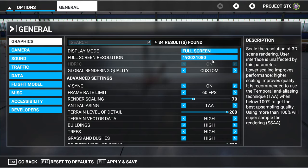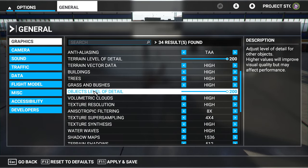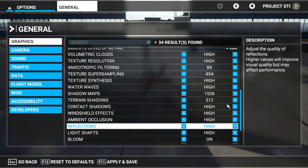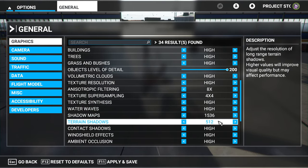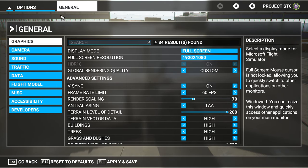These are my settings right now — 1080p. I put render scaling at 70, and I might try to bump it up during the stream. I turned terrain level of detail all the way up to 200. That may be crazy, but that's what I did last night and it ran pretty well. I also adjusted objects level of detail. I hope you all will be able to get a glimpse of how beautiful this game is.